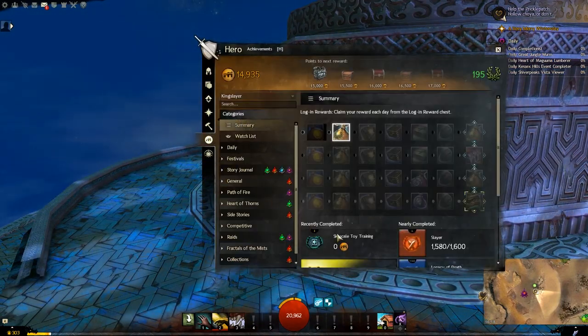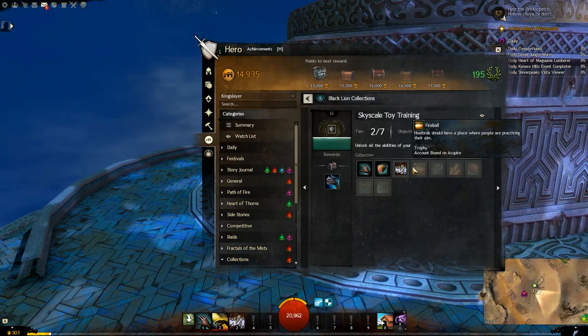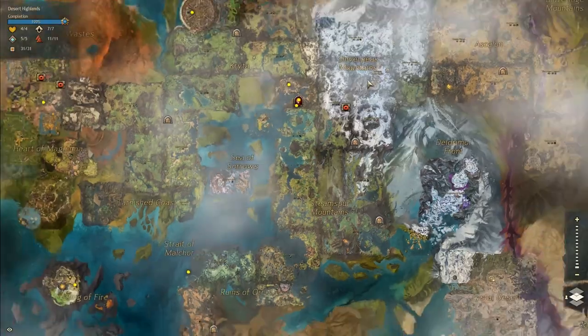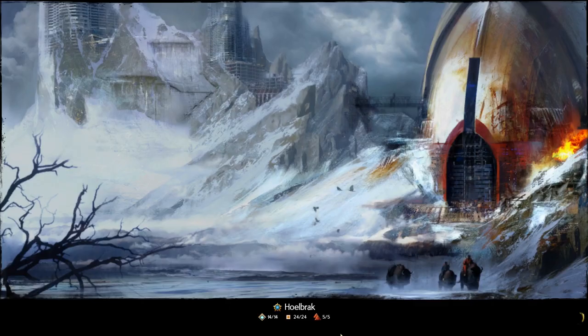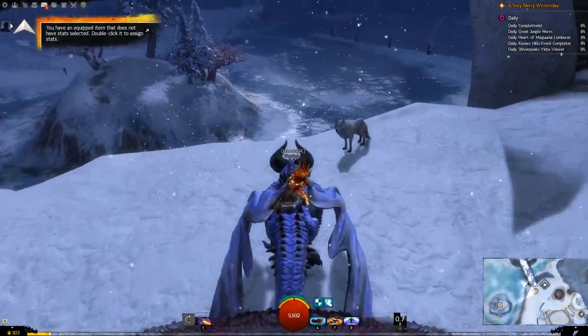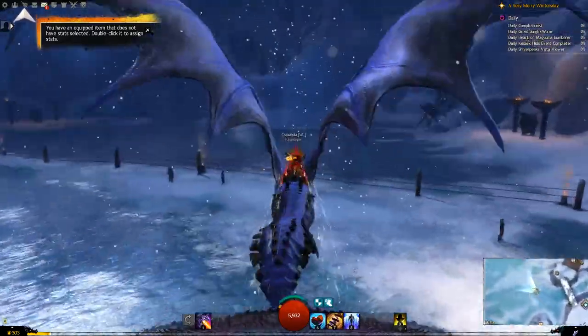Okay so let's get to work on the Skyscale toy training. Holbrook should have a place where people are practicing their aim for fireball. I like this — it's a little scavenger hunt. I guess it's over here at the hero's compass waypoint. This is very cool — people practicing their aim over here for fireball.